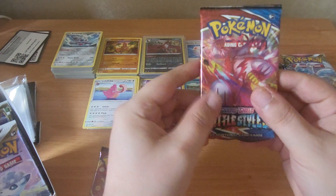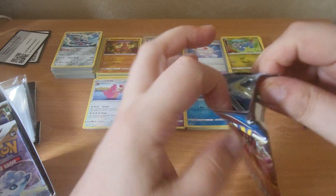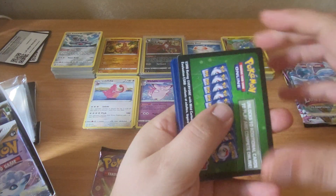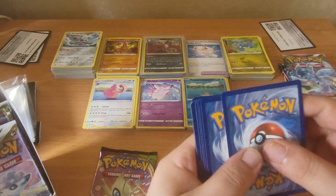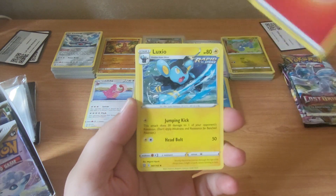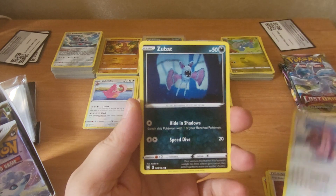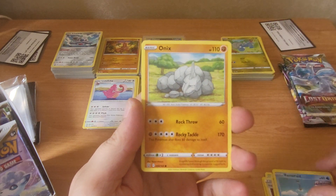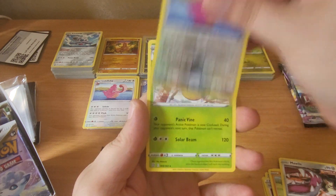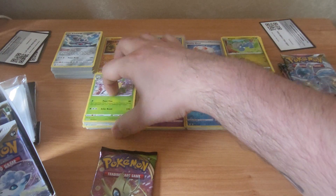These packs feel quite loose - let's see if the loose pack is because it needed space for Tyranitar to lay inside. That would be quite cool - but that's a no. So we have a code. First pack we have Fire Energy, Luxio, Spupa, Mustard, Lickitung, Zubat, Remoraid, Onyx, Mawile, a Reverse Lickilicky, and a Non-Holo Victory Bell, which is cool. We were expecting it.